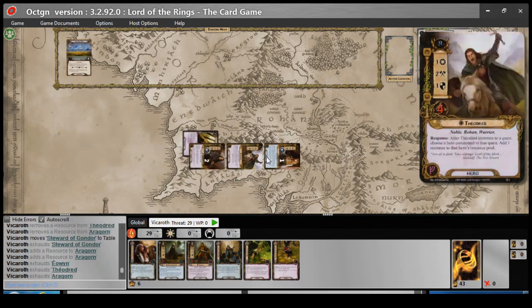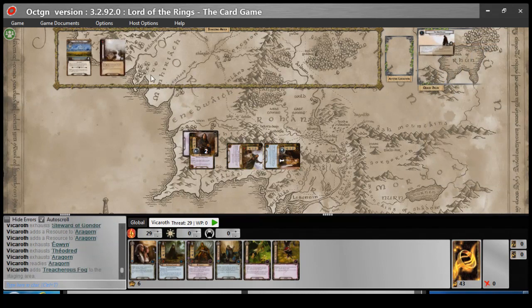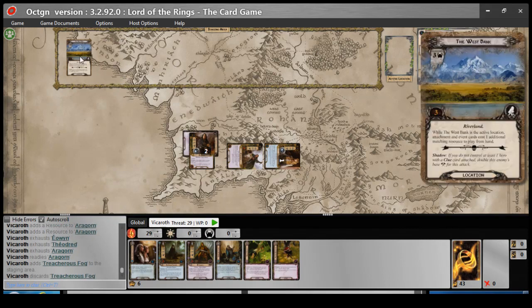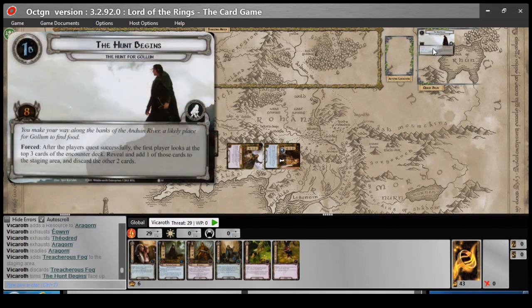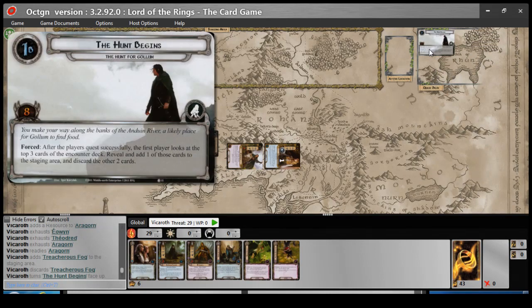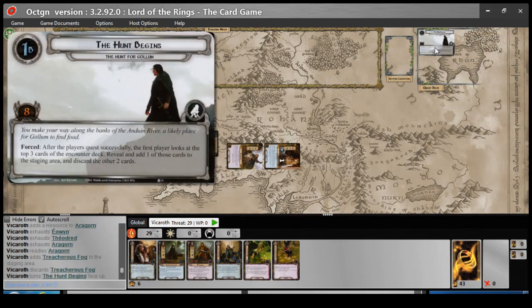I'm not going to play anything right now. Let's go ahead and quest. I'll send him back up with the money — so that'll be four, five, six, seven. Waiting to reveal. Each location in the stage gets plus one threat, then discard a card. That pretty much whiffs — that's a four, so three altogether on the current quest. Reveal one card. After which... okay, so it didn't matter. You make your way along the banks and likely find a place for gold. After you quest successfully, the first player looks at the top three cards in the encounter deck, reveals one, adds to the staging area.